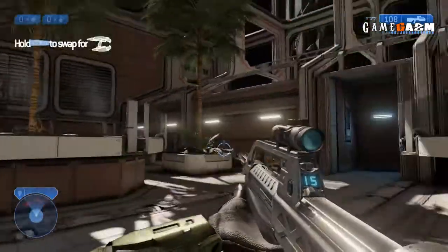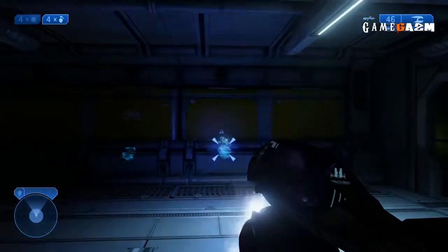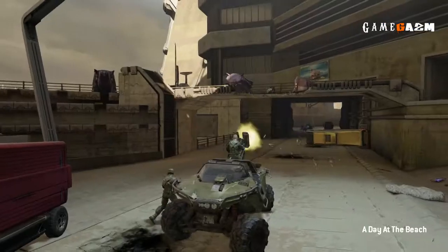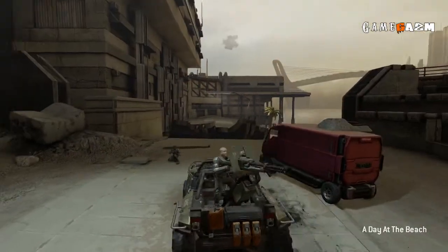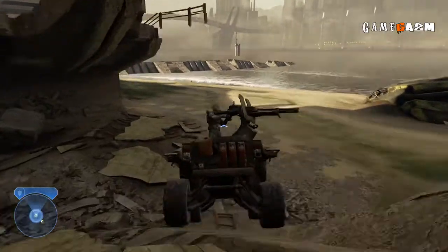Along with all the other graphical tweaks, the lighting really does stand out the most. When you fire off the plasma rifle and each round illuminates the corridor it does look super cool. Plus the outdoor vistas really pop. The global illumination is looking top notch and really adds a breath of fresh air to Halo 2.